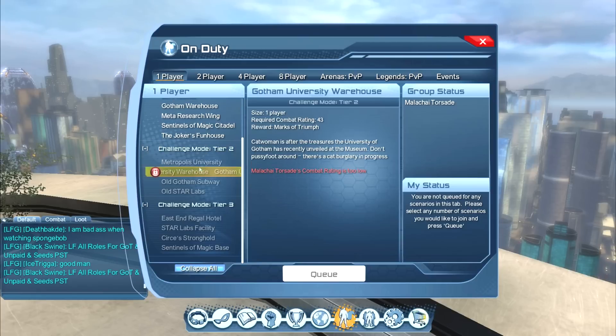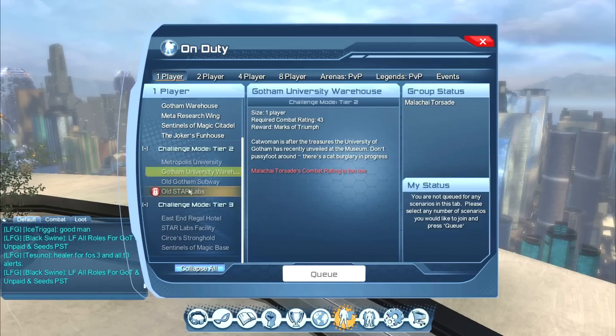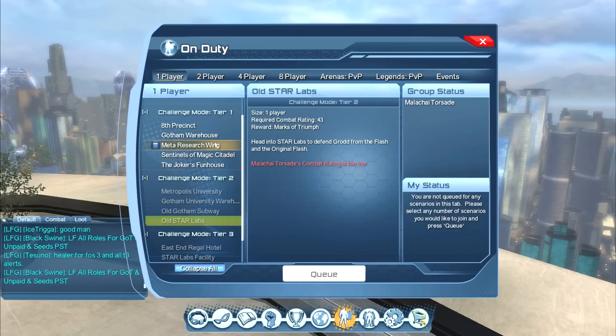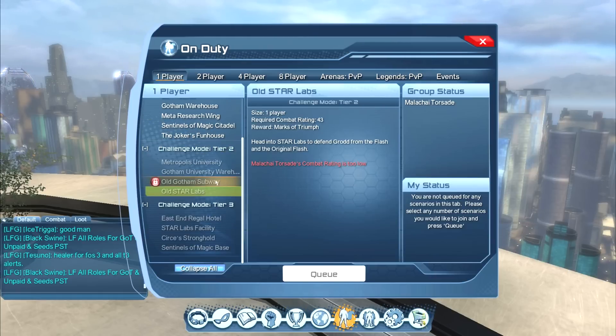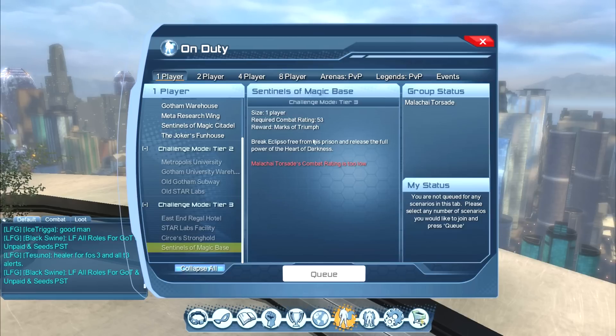If you look at tier two and above, these require a certain combat rating. The combat rating is the average rating of how good your gear is — if your gear is really good it'll have a really high combat rating, and if it's really low level it'll have a really low combat rating. I have a combat rating of 42, which kind of sucks. But once you get the required combat rating, you'll definitely want to do these, and actually the tier ones as well. If you've only got so much time, do tier two first, and tier three requires a combat rating of 53. You can always click on these and it will tell you all of this.